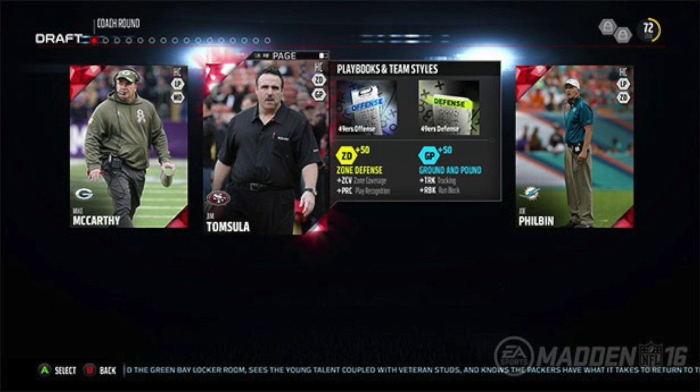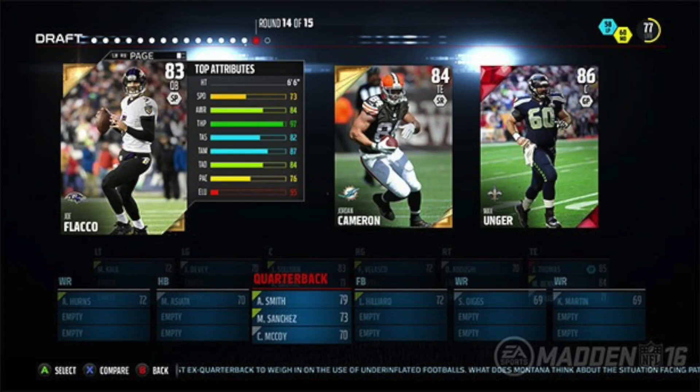Then you get into the players, and that's where it gets difficult because they'll give you three pretty highly rated players. It might give you a quarterback, a running back, and a left tackle — and you have to choose: do you want the best quarterback, the best running back, or the best left tackle? If you don't choose a quarterback, you may not get a quarterback to choose from again in the 15 rounds, so you'll be stuck with what you have — normally a player rated around 65 to 70. This mode is all about gambling.